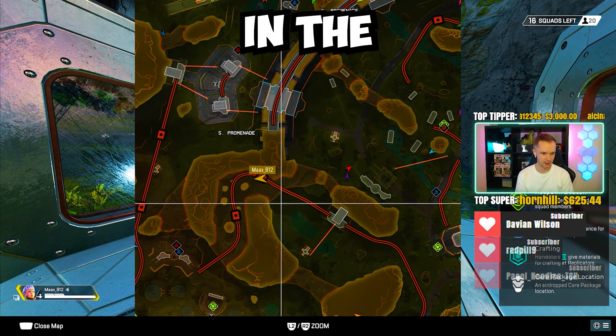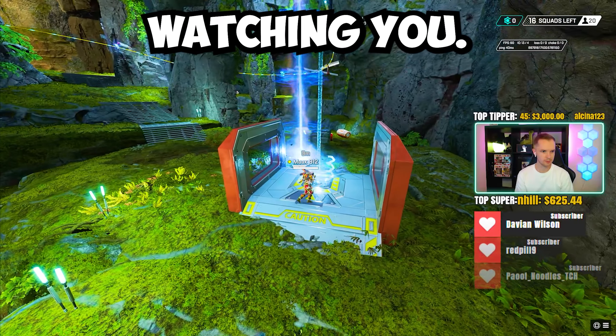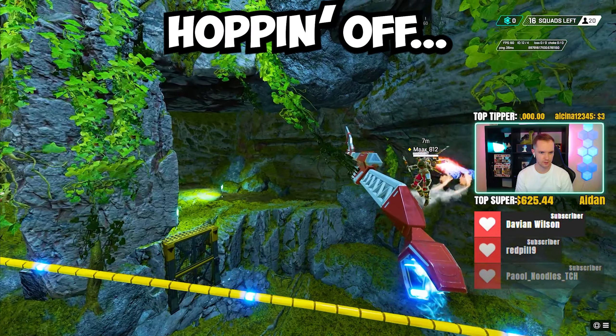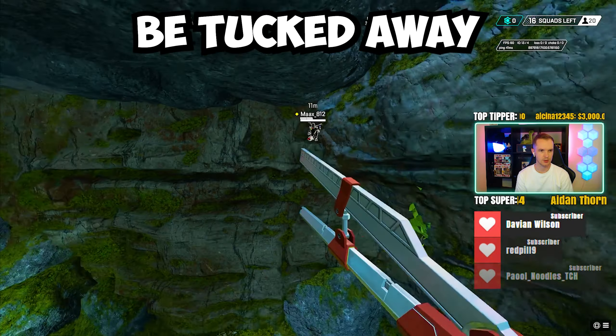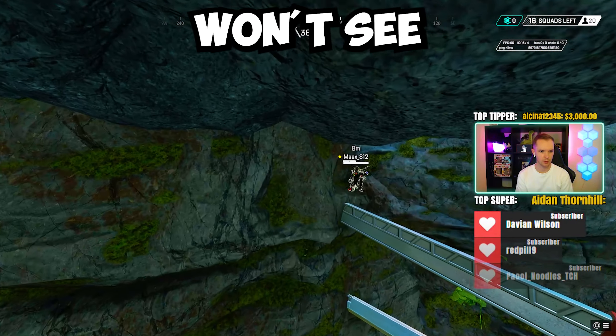You're over by South Promenade in the little cave type area — onto the zip rail, hopping off, getting onto this little platform and running up, then just going to be tucked away against the rock. Pretty covered, people probably won't see it. Good stuff.